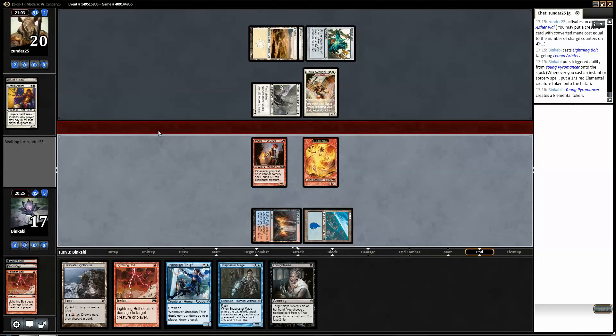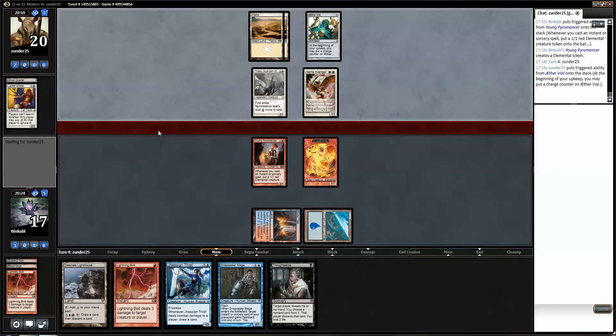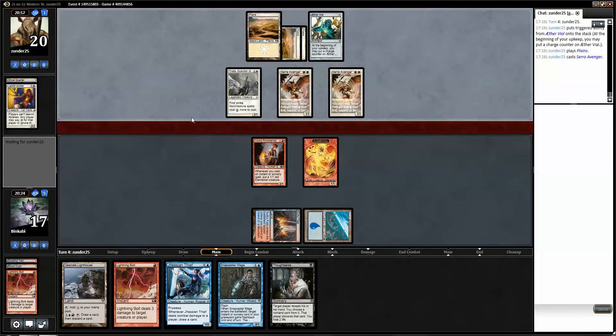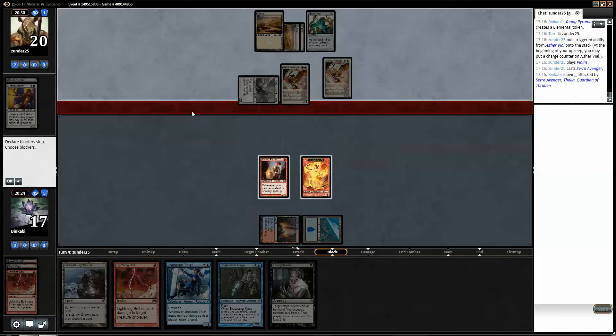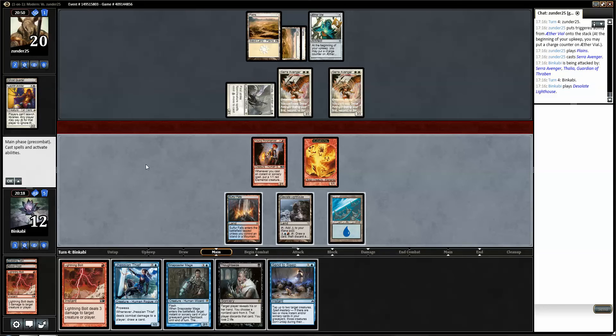It's a Revenger — okay. Because I kinda had to do it in response. This is one card in hand. The next turn I can play a Yessian Thief. So I'll take 3, 6, 7, 8.